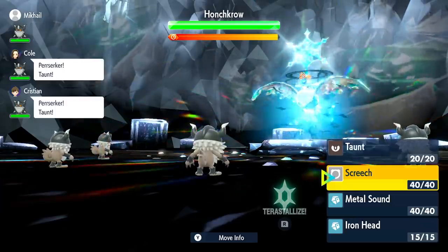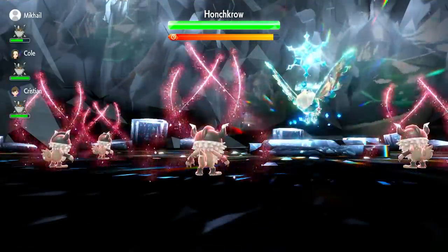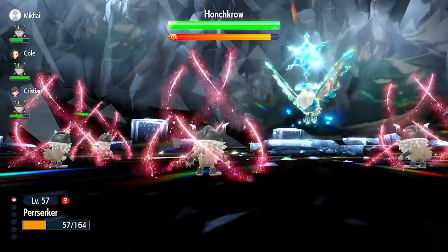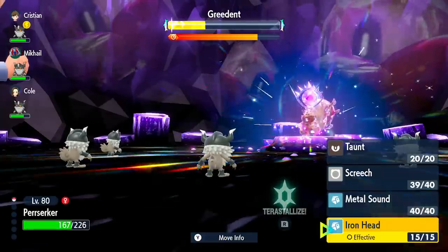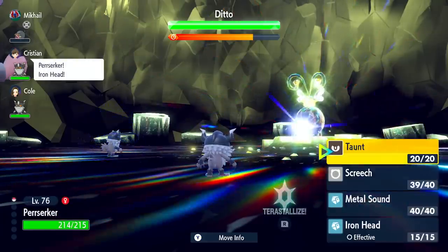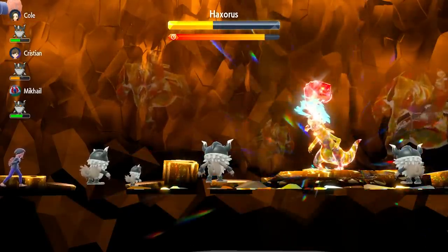The second move is Screech. Screech is very important for lowering the Pokémon's defenses. When you have a bunch of Perrserkers using Screech, you're going to get a lot of defense drops on the opposing Pokémon, opening them up to be hit by a lot of physical attack moves. The third move is Iron Head. Iron Head is a physical attack move, and because it is Steel and Perrserker is Steel, you're going to be getting a STAB bonus on top of that move — STAB, plus Steel typing, plus the ability. It's going to hit a whopping punch.